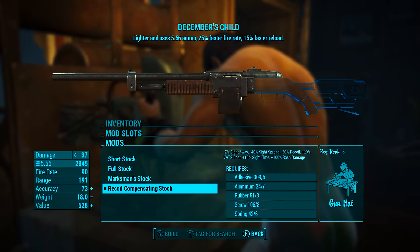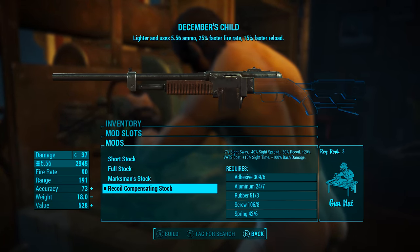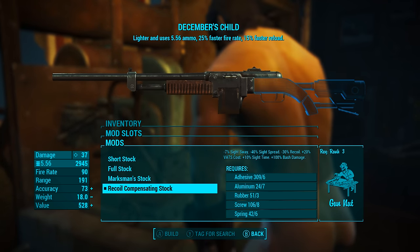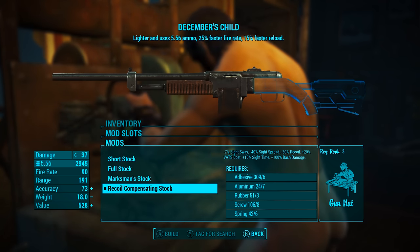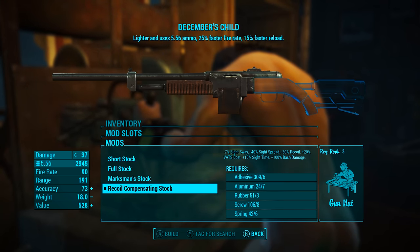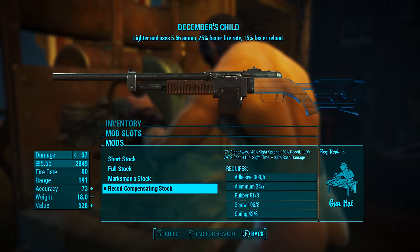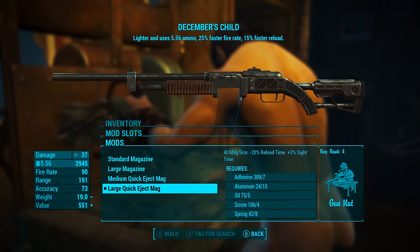For the stock we're going to be adding the recoil compensating stock, which will increase the accuracy by three. It'll also reduce sight spread by 40%, reduce recoil by 30%, increase the VATS cost by 20%, increase sight time by 10%, and increase bash damage by 100% — so doubling the bash damage. For the magazine we're going to be adding the large quick eject mag, which will take the magazine size to 40. It'll also reduce the reload time by 20%.